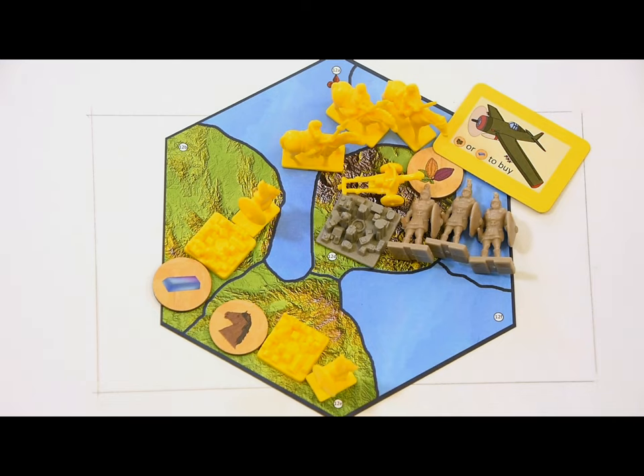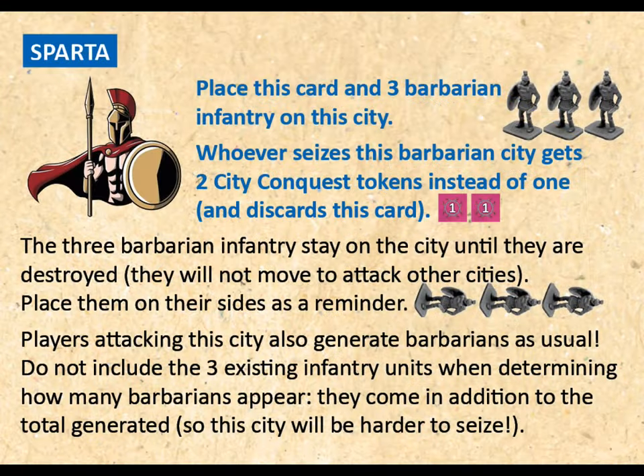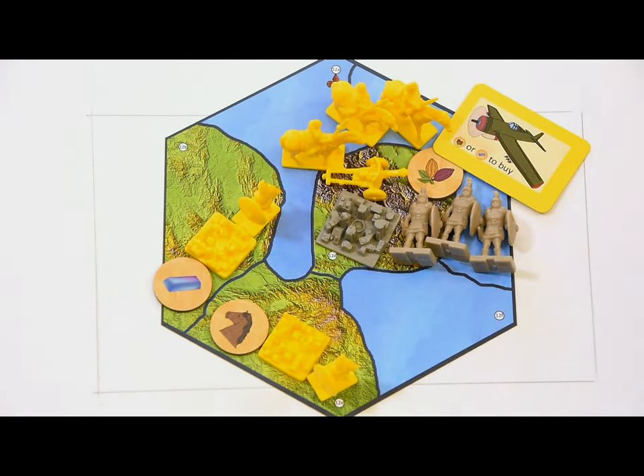Scouts can move into barbarian cities and explore map markers there without making the barbarians mad, but military units will cause barbarians to appear. Barbarians won't be generated if the barbarian city already contains barbarian units, unless they were placed there by an event — the event card will tell you to place them on their sides as a reminder. Barbarians start with one unit for every three player combat units (including aircraft) on their city, plus one die four units. If you roll a four, you'll add three barbarians and roll again — if you keep rolling fours, you'll unleash a horde. Half of the barbarian units will be infantry (round up) and half cavalry.